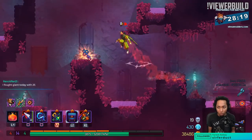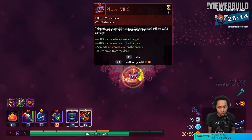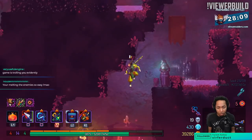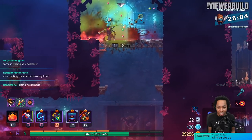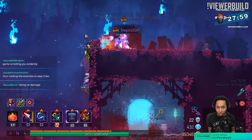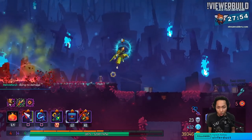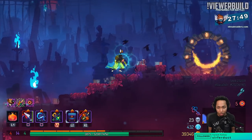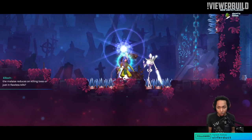Now that I have a melting build, Tiago's build earlier was a one-shot build — you find a monster and you one-tap it. This build is about melt, and now that I am melting enemies apparently I'm not allowed to have purple anymore. We got the bonus cells — let's go collect.